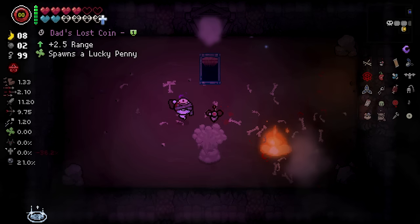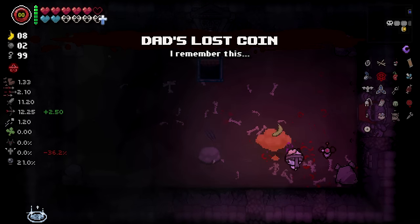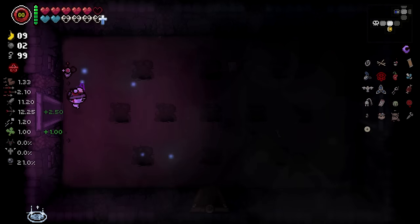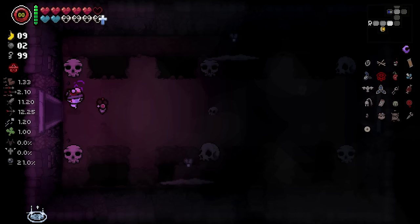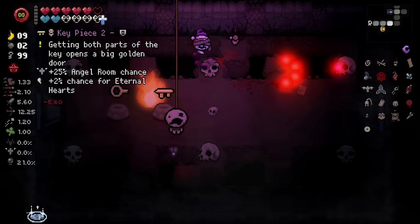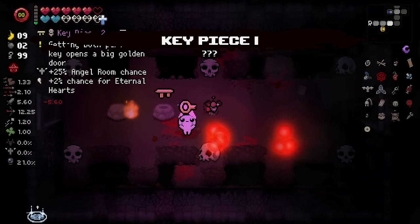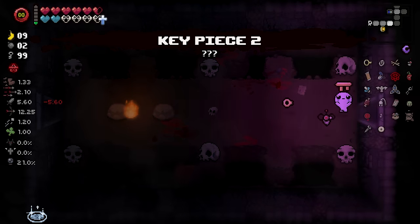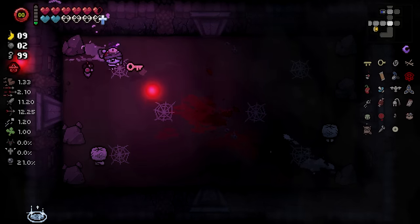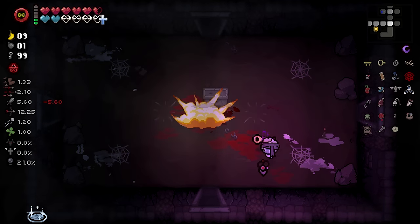Bada-bing, bada-boom. No angel deal — oh man, what a shame. Well, we did get a range up and a luck upgrade, which is pretty good. Now we just got to find our item room. Pop this in here — oh! We don't have a dice to reroll with, so I guess we'll just pick these up. We have a dice, but it's not going to reroll the angel statue.